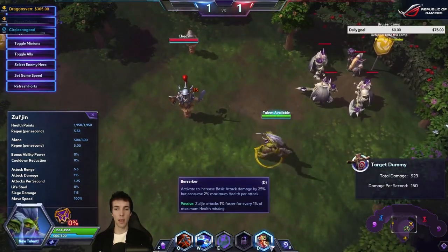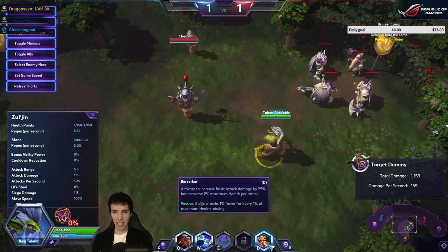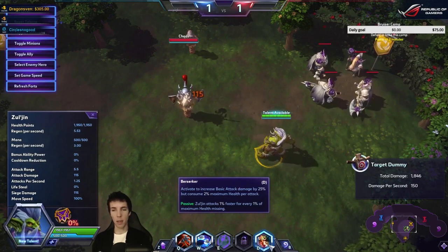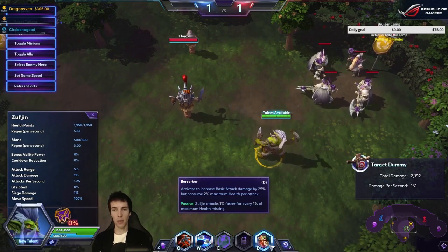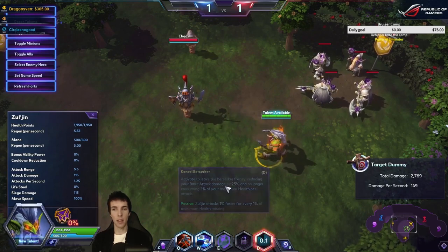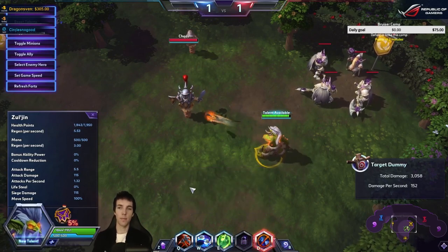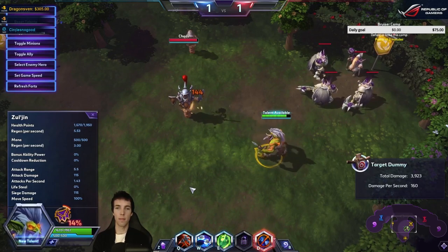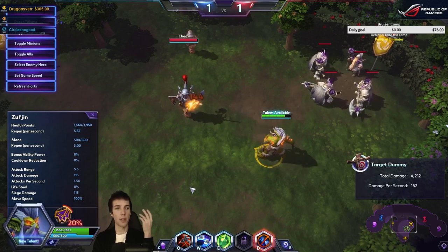He can turn on his Berserker trait to increase basic attack damage by 25%, but he will consume max health per attack. The cool thing is that he attacks faster as a passive when he has missing health. I just want to hear the rhythm of the attack speed.